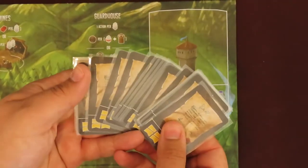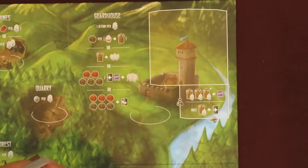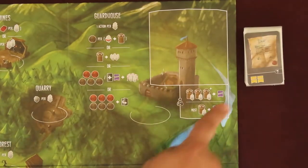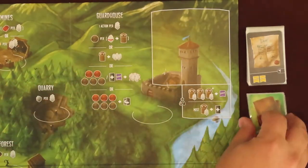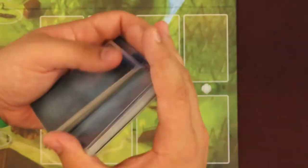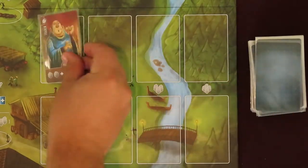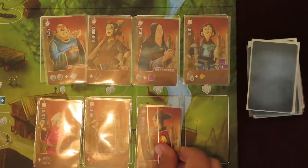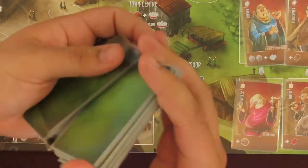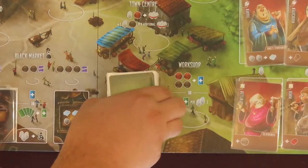Collect all the debt cards and place them in a pile near the guard house beside the board. The unpaid side should be face up. Place the resource multiplier cards below it. Since the resources in the game are meant to be unlimited, players may use these multiplier cards to keep track of higher quantities of a given resource. Shuffle the blue apprentice cards and place them in a face down deck to the right of the board. Reveal an apprentice card face up on each of the 8 spaces in the bottom right area of the game board. Shuffle the green building cards and place the deck face down to the left of the workshop.